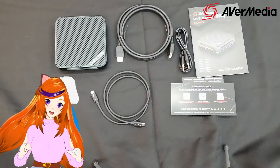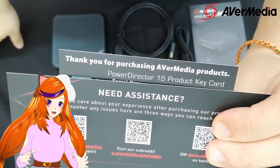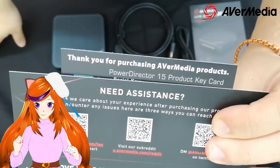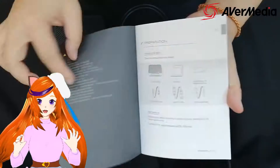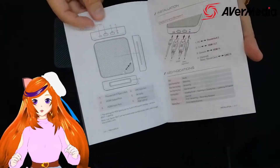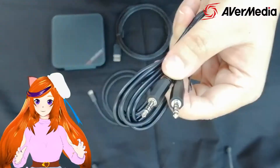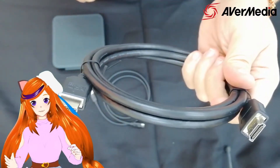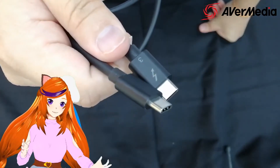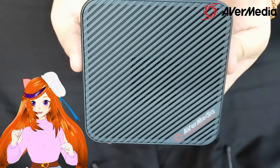First thing first: we got the PowerDirector code so you can actually edit your videos, and also an information card. Instruction manuals with lots of instructions and different languages — awesome, right, niya! Audio cables, an awesome HDMI cable, a Thunderbolt cable, and the main device itself, niya.